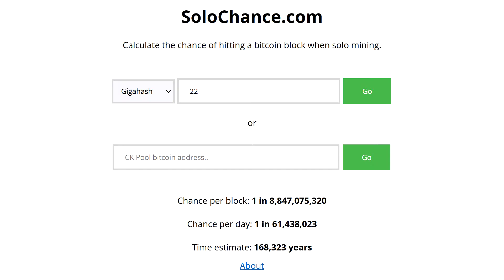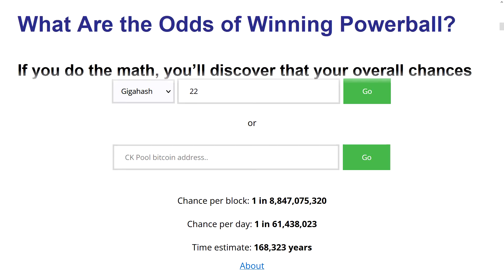If we head over to solochance.com, we can enter our hash rate or estimated hash rate and get a calculated chance of winning a solo block on the Bitcoin blockchain. I have a Gecko Science New Pac Rev2 that gets about 22 gigahash per second. If we enter this hash rate into Solo Chance, it tells us that the possibility of winning a block on a per-block basis is 1 in 8.9 billion, and the estimated time for winning a block is approximately 169,000 years. Every day I have a 1 in 62 million chance of winning a block.